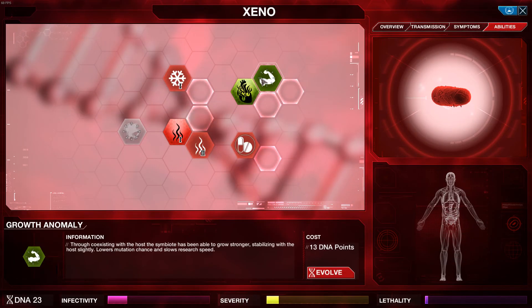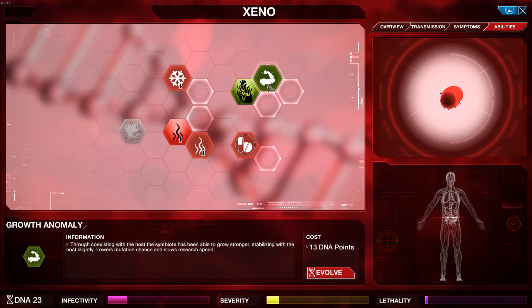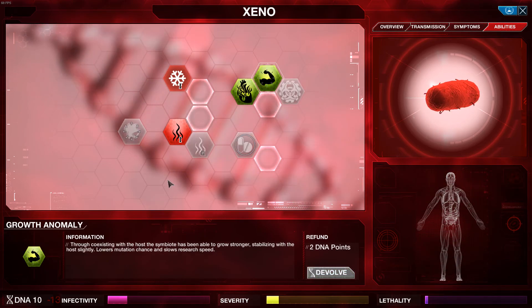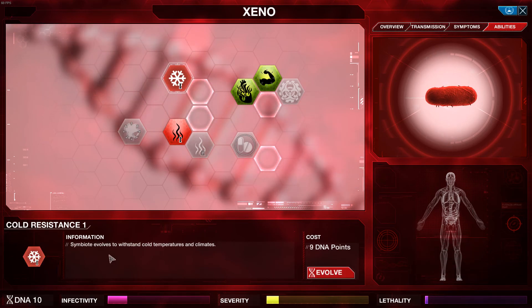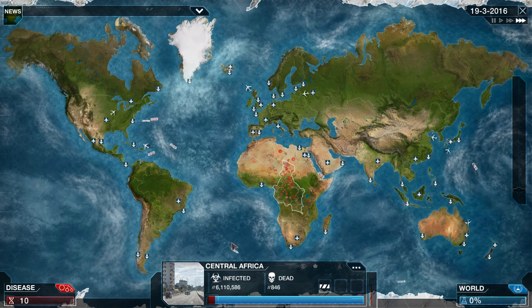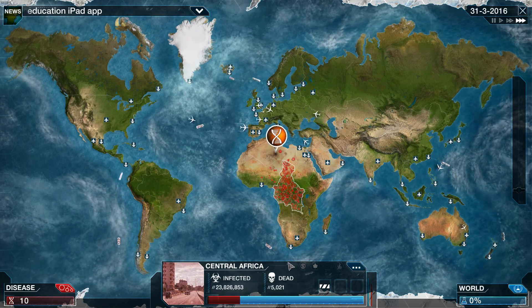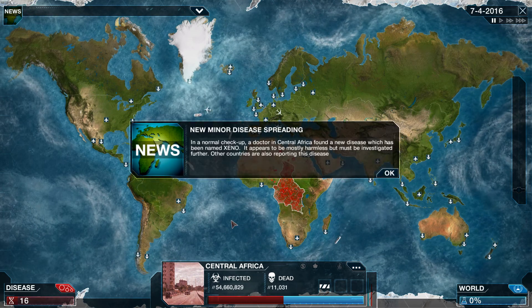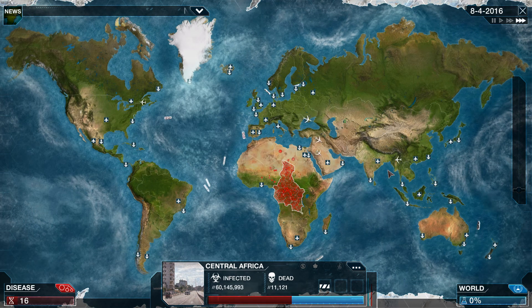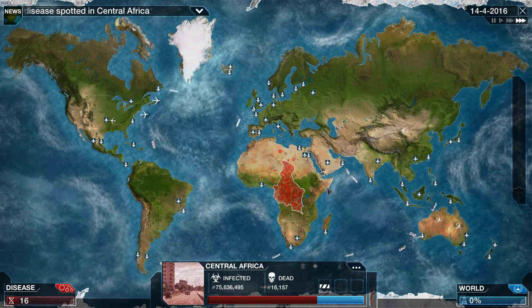Let's upgrade — we're gonna get the one that slows research speed. Withstand cold needs 24 points so I'll save up for that. Come on aliens, spread! Look at that infection, it's actually killing people too. Are they researching it? No, not yet — good, good, good.